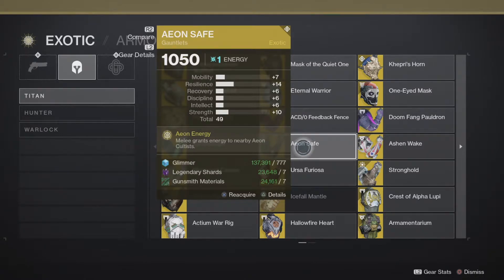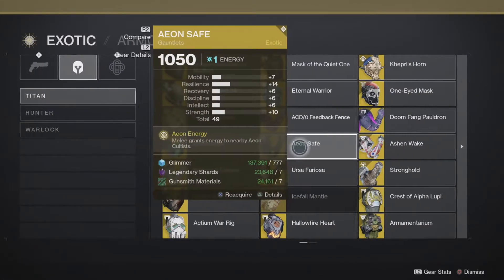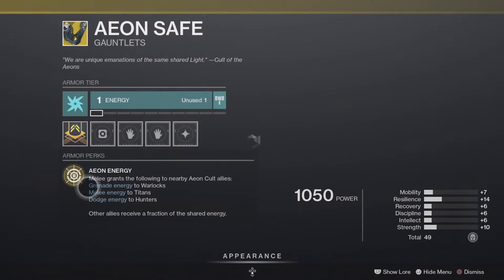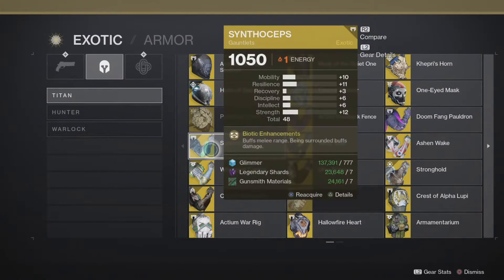Ashen Wake — nope. Aeon Safe — once again this is a very niche exotic. It grants energy to anyone around you when you do what it says: melee. It doesn't even say melee kills — just melee. So just go punch things, and Titans do that a lot.